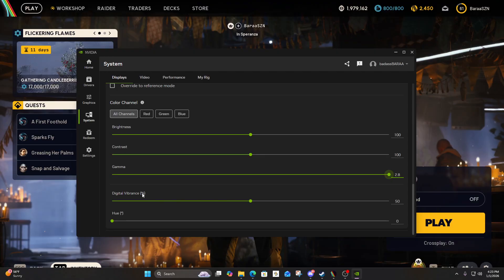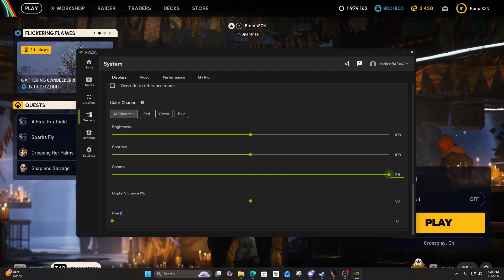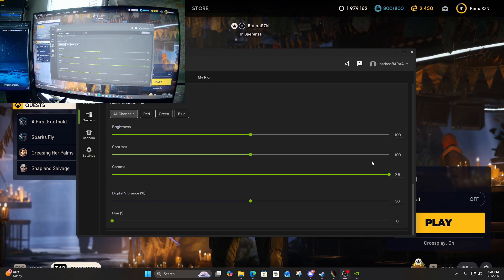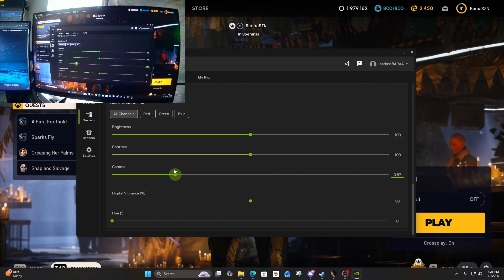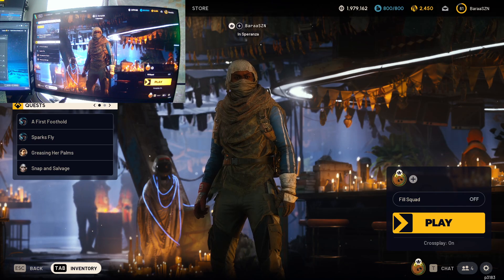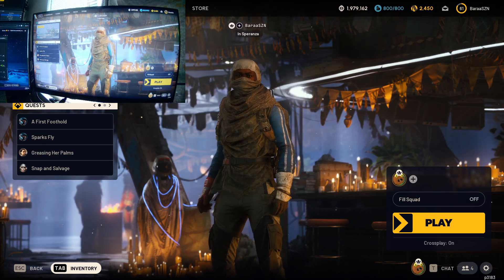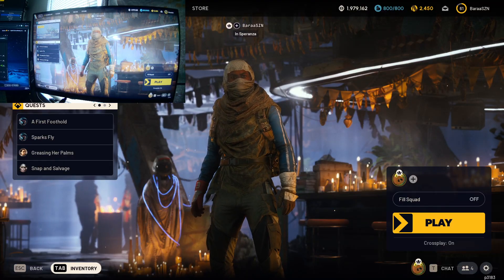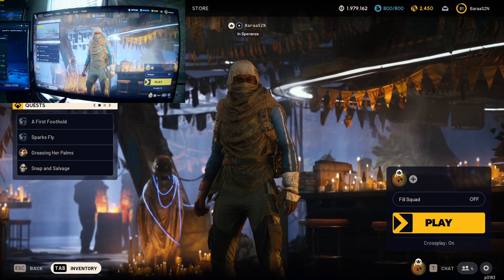Now you might notice it's not changing anything on my screen right now, but in real life it actually is. I'm going to turn my webcam on — as y'all can see the screen is bright as hell. When I lower it, it gets pretty dark. Here's the ARC Raiders screen at normal gamma, and this is maxed out gamma. This is going to allow you to see in those corners and get those campers in the fog and smoke.